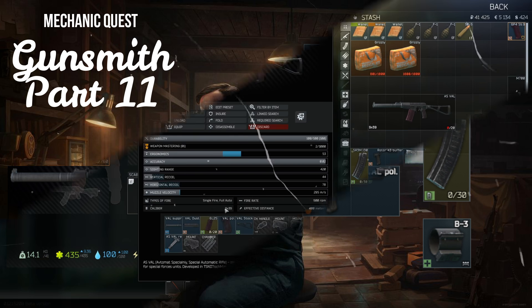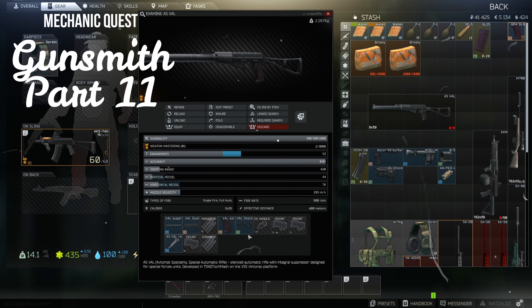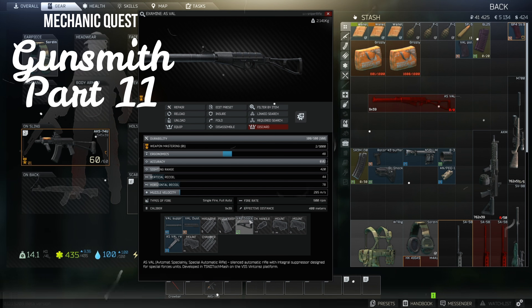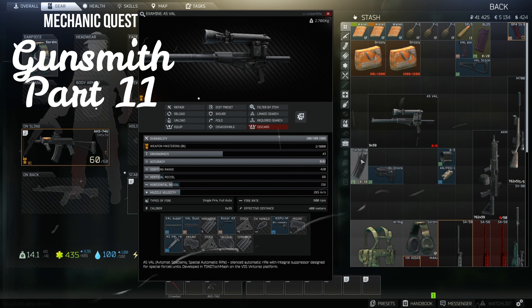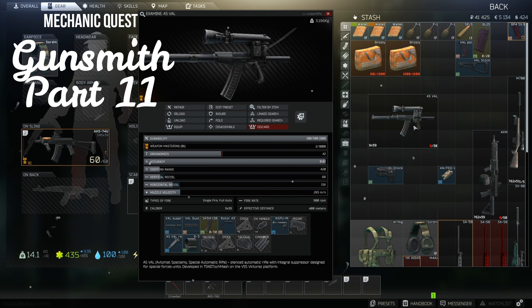To assemble the weapon, start by removing the base magazine, pistol grip, and stock. Then apply your new pistol grip buffer tube, nightscope, magazine, and mount. Then you can attach the laser sight and new stock.